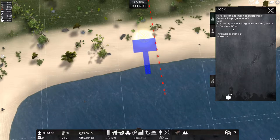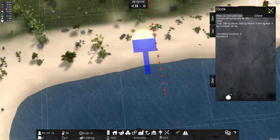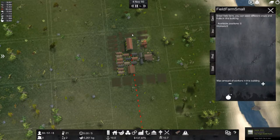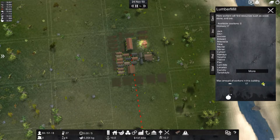Oh my gosh, wood is 9,000 — I've made a fatal error. We do not have enough wood, that is atrocious. We'll back off all the production on all of these farms and put them all on wood detail. All right, hopefully that helps.